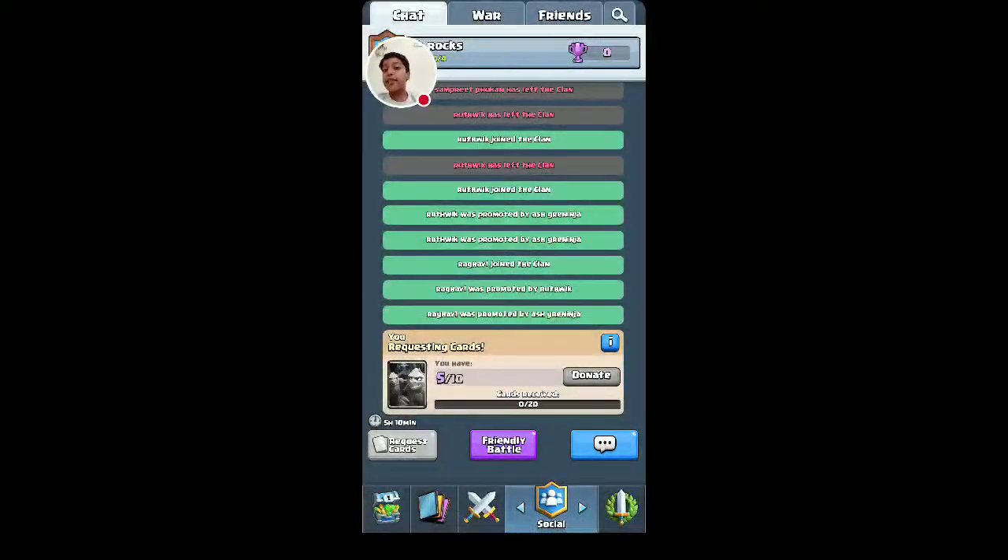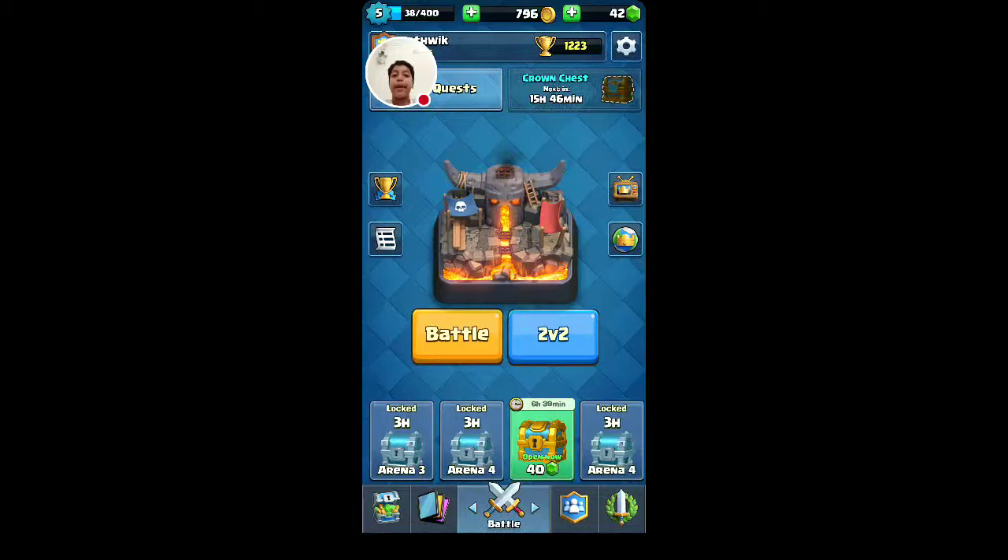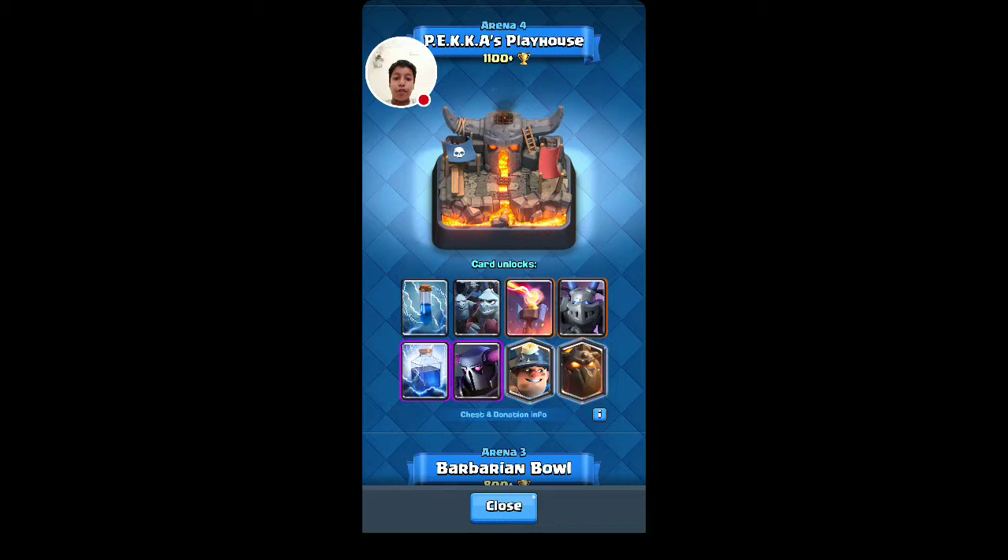Hello guys, welcome back to my channel. Today we are going to play some more Clash Royale. I'm in Pekka's Playhouse which unlocks Zap, Minion, Inferno Tower, Mega Minion, Lightning, Pekka, Minor, Lava Hound. This is my deck which costs 4.3.